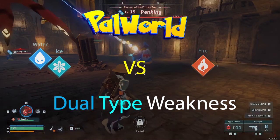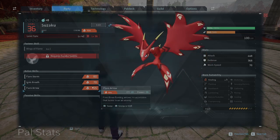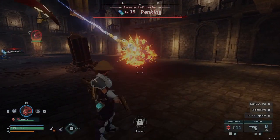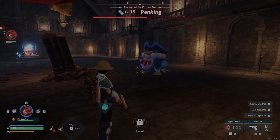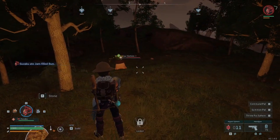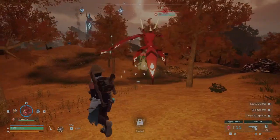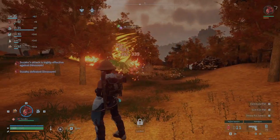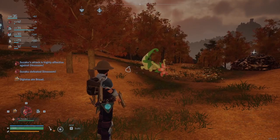Dual type weaknesses. For this test I'll be using Suzaku, who has all fire type moves. Pain King is ice and water, and fire does neutral damage to him. Goomass is grass and ground, and fire does a critical hit to him. Dino Blossom is grass and dragon, and fire does a critical hit to him. So from this we can see a resistance and a weakness cancel each other out.